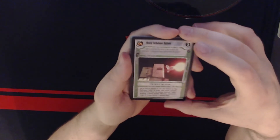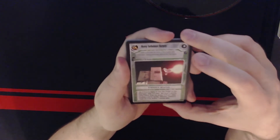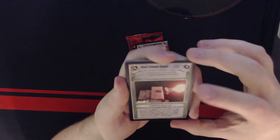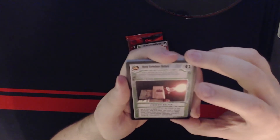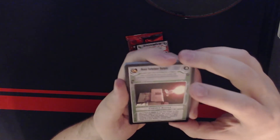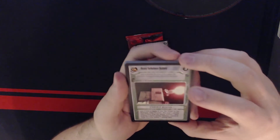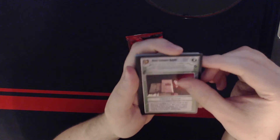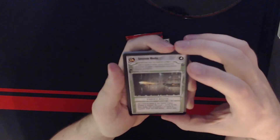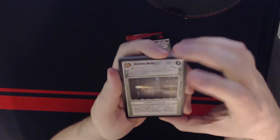Heavy Turbo Laser Battery: use four Force to deploy on your Star Cruiser or Star Destroyer, adds two to power. May target a starship using two Force, draw two destiny, add one when targeting a capital starship, otherwise subtract six. Target hit if total destiny is greater than defense value.